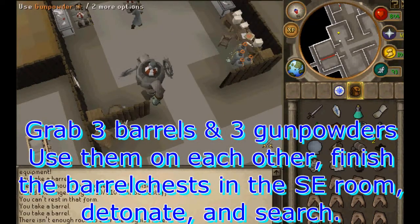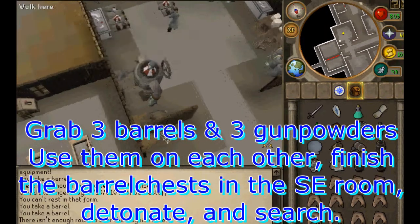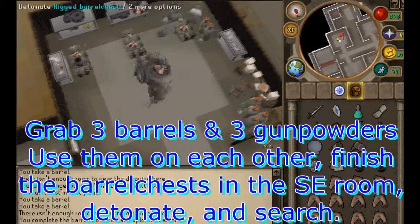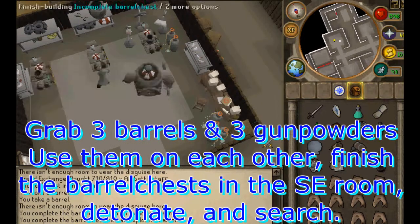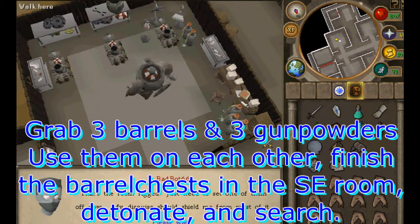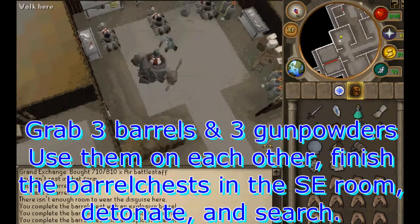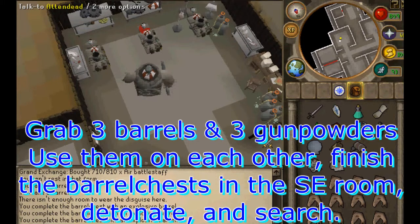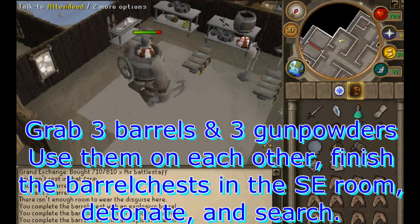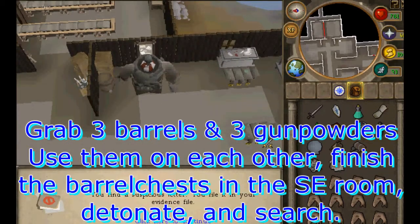For the southeast room, you need to grab three barrels and gunpowders, use them on each other, then finish the three barrel chests at the south of the room. Detonate one of them — it doesn't really matter which one. You'll blow the attendant to smithereens, only causing a bit of damage to yourself in the process. You'll then be free to search the evidence locker. After you have all five, return to Bill Teach.